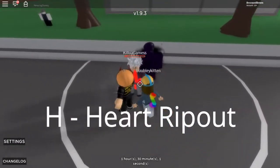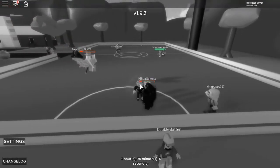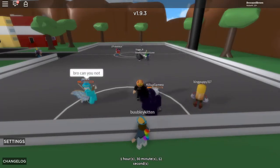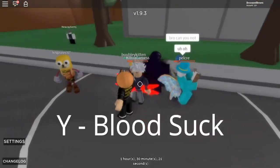This next move is really overpowered — this is Heart Rip. You grab someone and you basically instantly kill them; you rip out their heart. It does an instant kill, but it also returns the damage on your barrage and heals you.